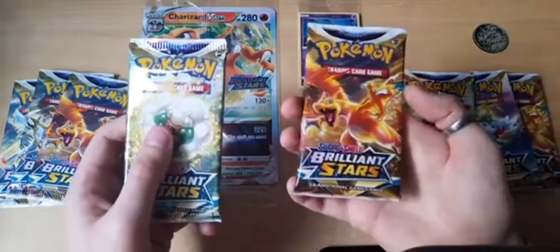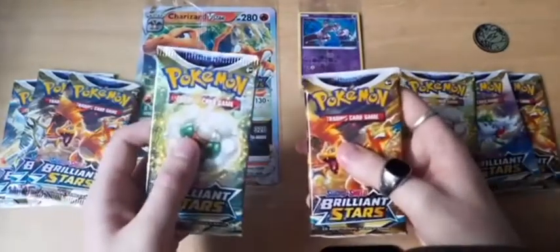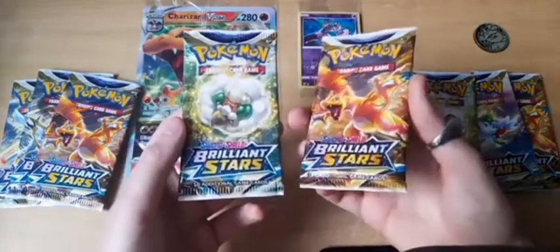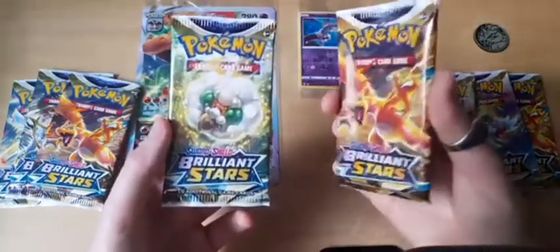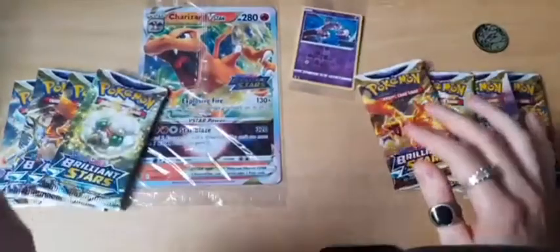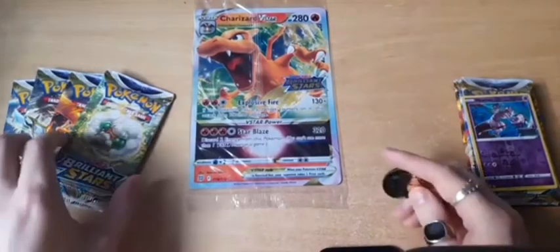These are really nicely tightly packed — no movement at all. This other one you can probably hear rattling around inside. These both come from booster boxes, one from WH Smith and one from Game, but it's interesting there are more crimps on one than the other. Everything's rattling around — I thought it might have been resealed at first, but they're both real. I've seen them both from the shop.